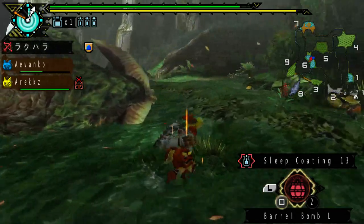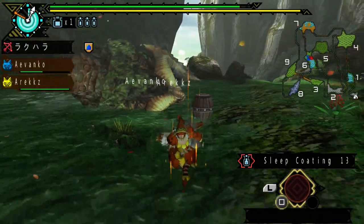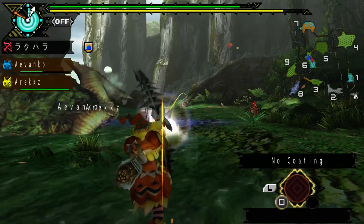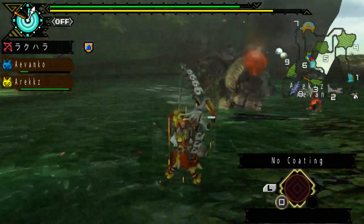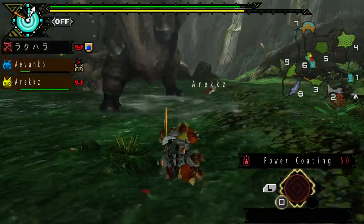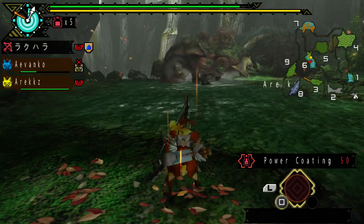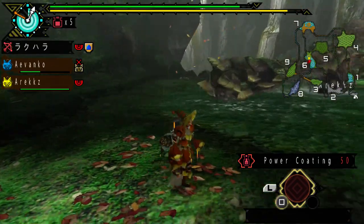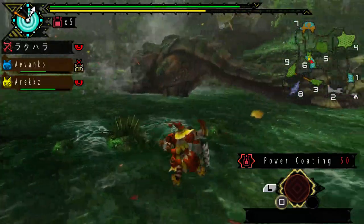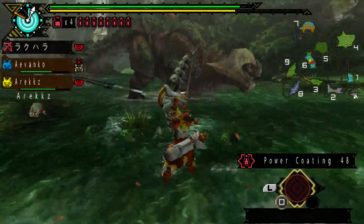Alright! So the great thing about sleep is that the first hit that wakes up this guy is going to do twice — or maybe three times — the amount of damage. So right now I'm just gonna shoot an arrow right here. Look at that — his horns got broken straight away! Basically, the first attack done to wake the monster up has a huge multiplier on it. This is why people like to do sleep bomb runs: they make the monster fall asleep, then use bombs to wake him up, and the bomb damage is amazing.